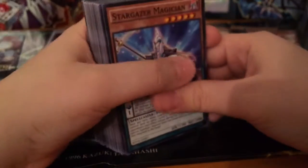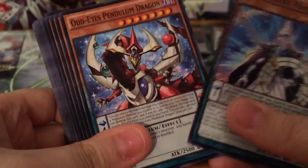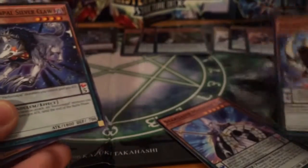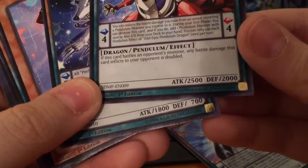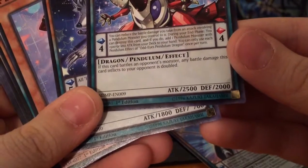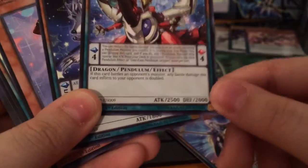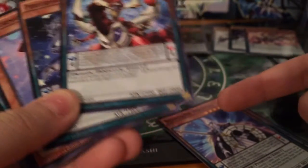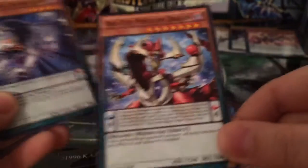Now we have Stargazer Magician, Time Gazer Magician, and the Odd Eyes Pendulum Dragon, which is a really amazing monster. If this card battles an opponent's monster, any battle damage your opponent takes is doubled. So if you battle something like Kuriboh, you could do 4400 damage instead of the normal 2200 — if you're lucky enough to battle a low-level monster.